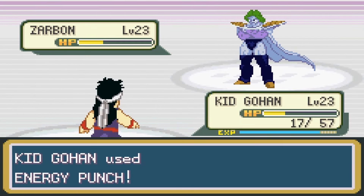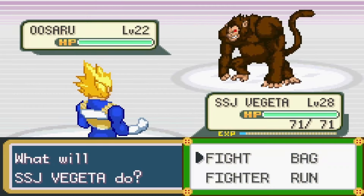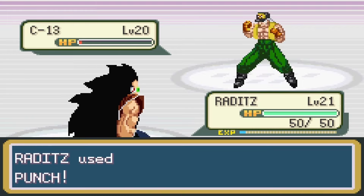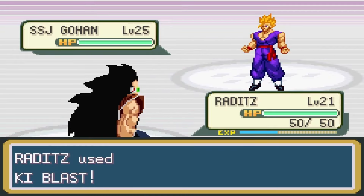Inside Kami's tower was my rival, looking for another fight. Uzaru took out Cooler but took a lot of damage, and I forgot to record. I switched in Kid Gohan and took out his Zarbon with a few energy punches, but Gohan took some damage — this fight might be close. Next up was Uzaru, so I switched in Super Saiyan Vegeta and took him out with a Big Bang Attack.